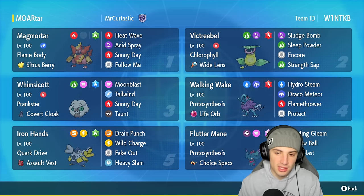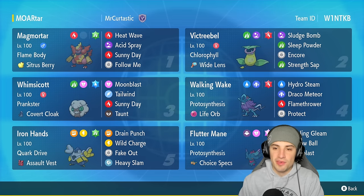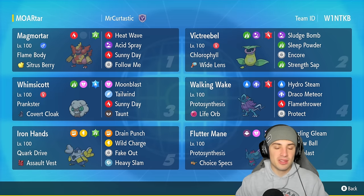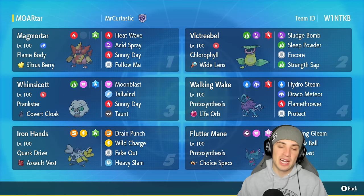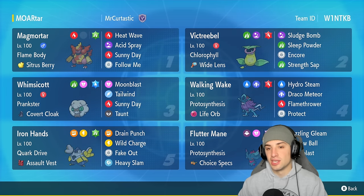We're rocking out today with Whimsicott to set the sun, and other Pokemon that really thrive in the sun like Flutter Mane with Protosynthesis, Walking Wake with Protosynthesis, and we also have Chlorophyll Victreebel. Magmortar is the first Pokemon we'll talk about — it has Flame Body as its ability and is holding a Citrus Berry to restore HP when it falls below half. It has Heat Wave for big damage in the sun, Acid Spray to lower the opposing Pokemon's special defense, Sunny Day to set up the sun, and Follow Me for support — making physical attackers hit us and potentially burning themselves with Flame Body.